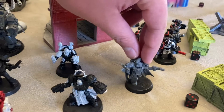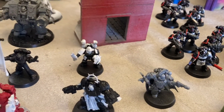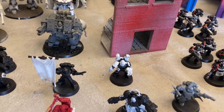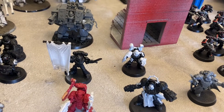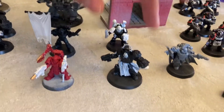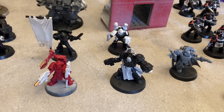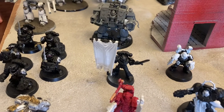I have a Chaplain with Plasma Pistol and Crozius. Got an Apothecary — he's been upgraded so he can do the heal twice, and given Hero of the Chapter so he can revive for free. This Captain has also been given Hero of the Chapter and takes Rite of War, which means characters have Obsec around him. And this guy is just a Banner Ancient with Power Sword.